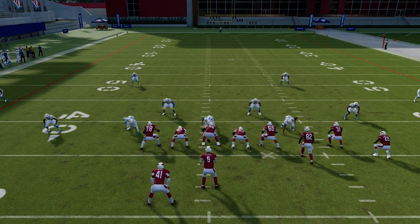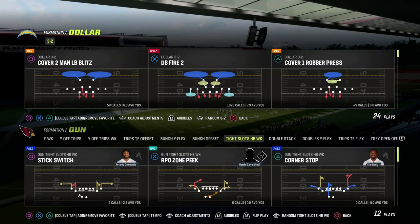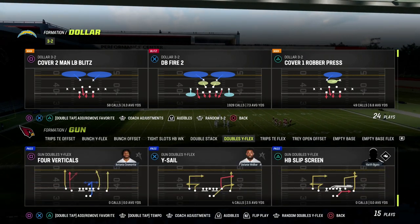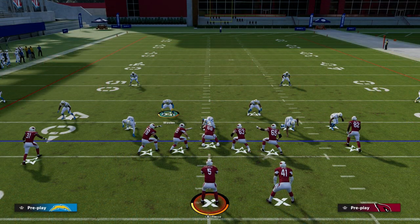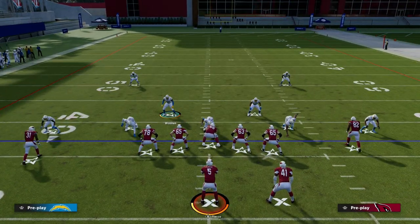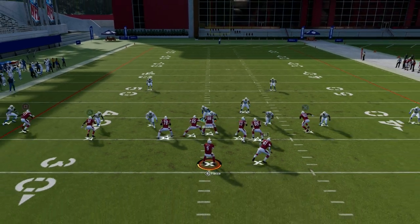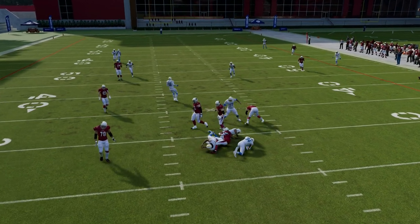Where this really comes to a head is against spread sets — like any kind of doubles flex. Coming out in a spread flex set and running DB Fire 2, all I'm going to do is press and pass commit. In spread sets you don't really have to bring your safeties down, but the bottom line is you'll see 1,001, 1,002, 1,003 — it's the same timing.